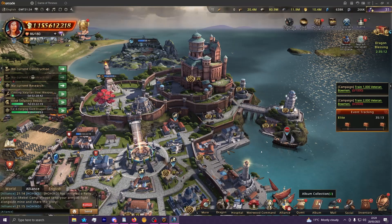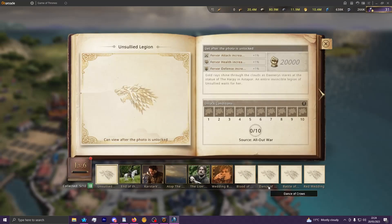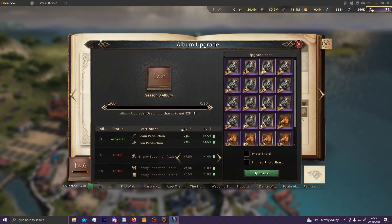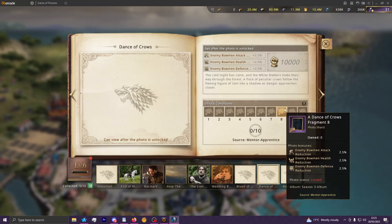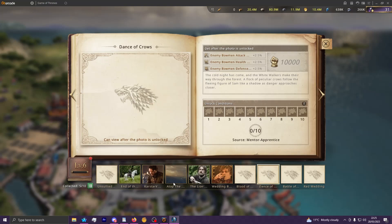For very low amounts of effort, the castle skin and this first set of photo shards will be very easy to get. Long term, if you do want to min-max your account, you are going to need to get those Dance of Crows photo shards to complete this album, because you'll be losing a lot of stats — 20% spear health and defense reductions — if you miss out on this. I may well do a video in future on more specifics of the mentoring system, but I thought this could be a nice video to bring attention to some of the things you might not have thought about regarding the system.